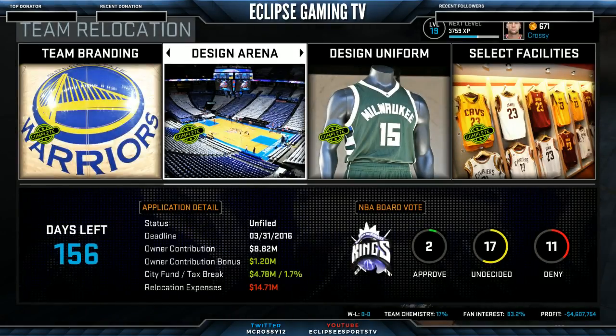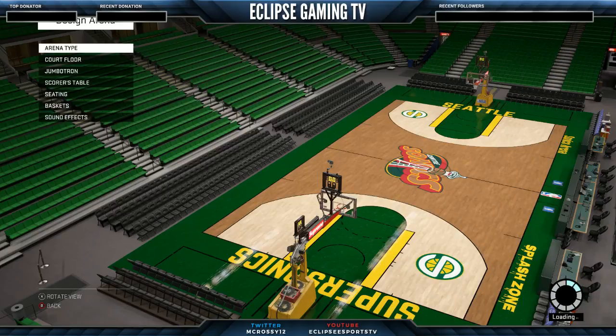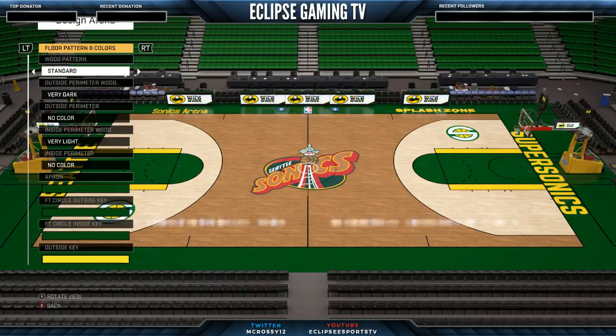I've got a bit of time — it's probably going to be the second season so I'll waste a little more time on the uniform before finishing it off. Here we have the arena — a sea of green. I've gone for the biggest one you can get, 21,231 capacity. I've named it the Sonics Arena, as that's currently being built. Seattle Supersonics at either end with the green and yellow. I've put 'Splash Zone' on one end with plenty of blood splatters, hoping that would look like water in some strange kind of way.